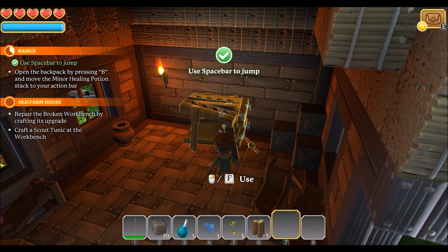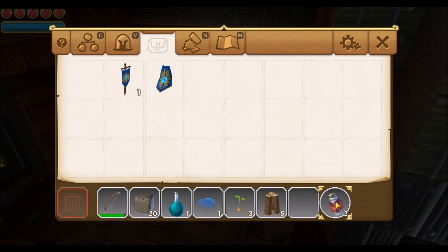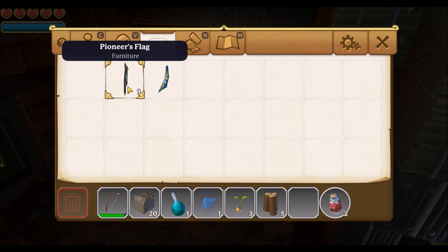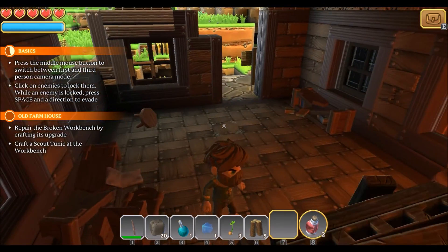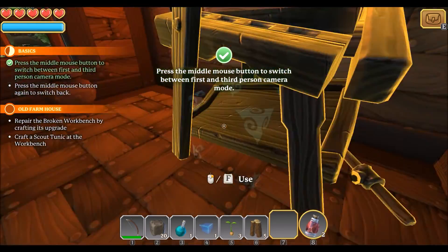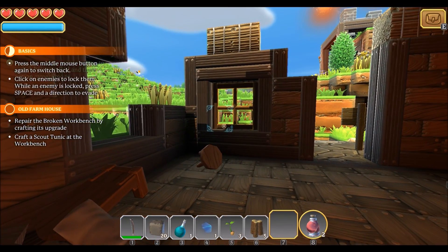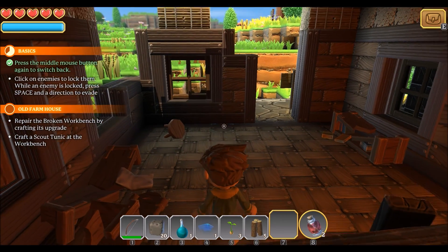Use spacebar to jump. Open the backpack by pressing B. Move the minor healing potion — I always like to have it on the end. Armor. Furniture. Press the middle mouse button to switch between first and third person camera mode. First person — cool, might actually stay in this for a while. Kind of like that third person though. Press the middle button again to switch back. Click on enemies to lock onto them.